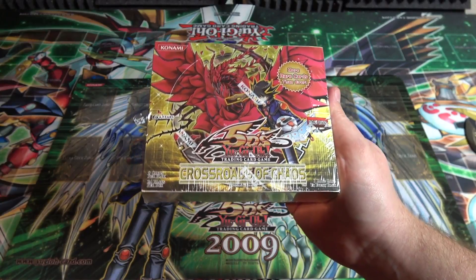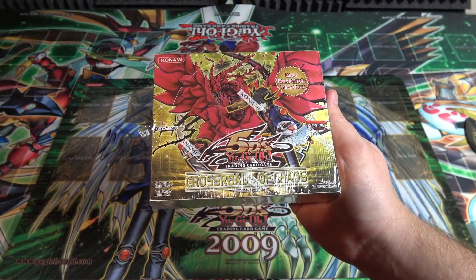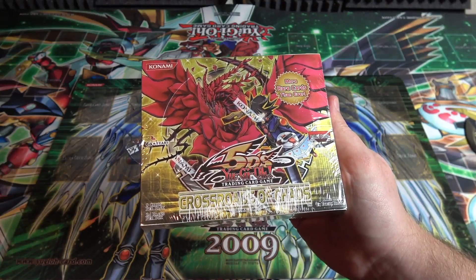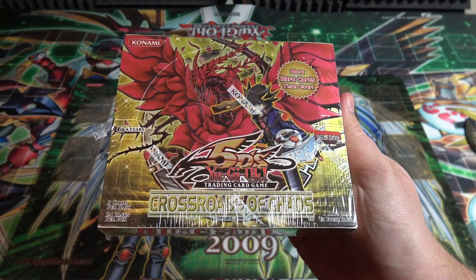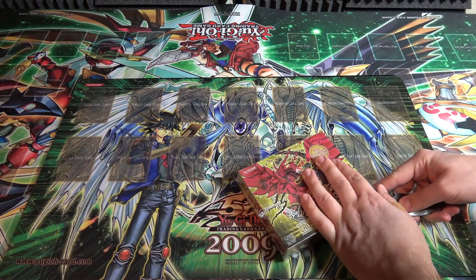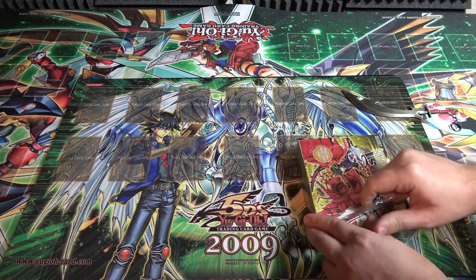Let's hunt down a Ghost Rare Black Rose Dragon - that brings back memories. I got another one of these boxes and let's see if we can get a Ghost Black Rose Dragon. More rare cards than ever is what it says on it, so let's hope that means some awesome cards. This is one of my favorite sets. I got this from Big N Collectibles, so be sure to check them out - link in the description.